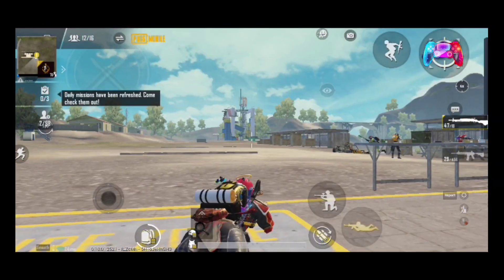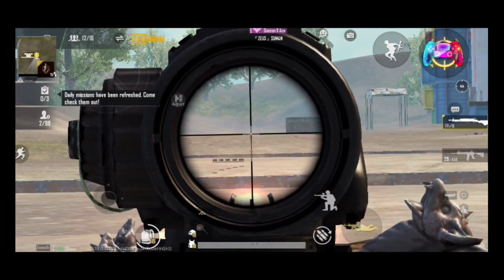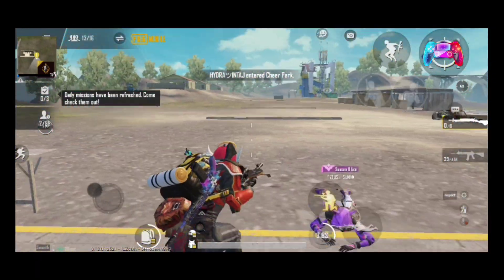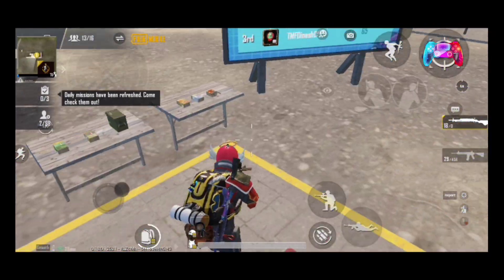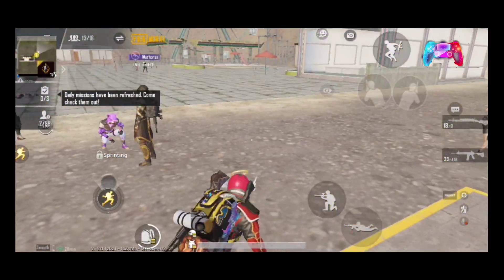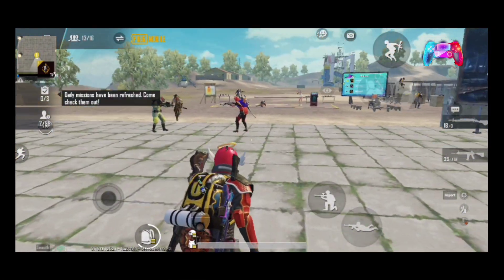Snipers don't make much sense in the shooting range either. You can take long distance shots easily, but bolt-action snipers have very long reload times which waste time. In my opinion, the M416 is the best weapon for the shooting range because its recoil control is very easy, accuracy is very high, and bullet drop is manageable.